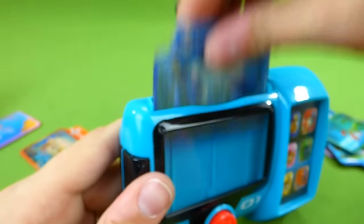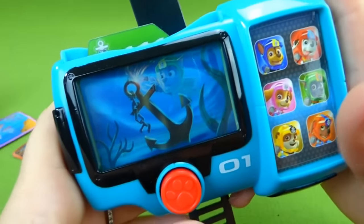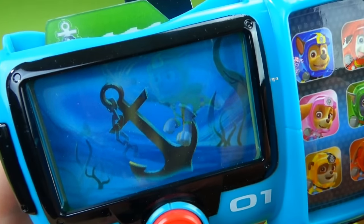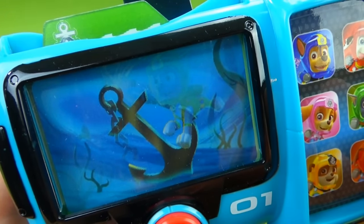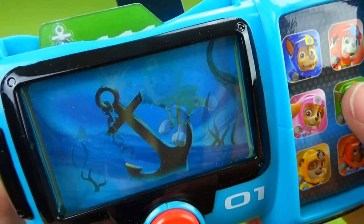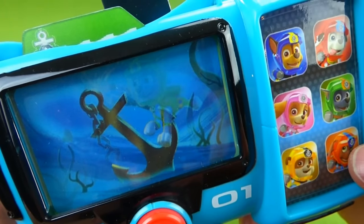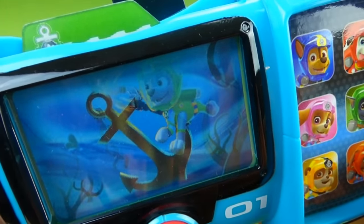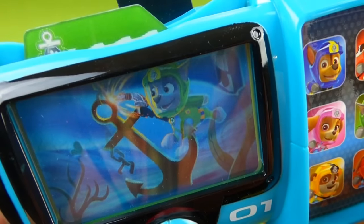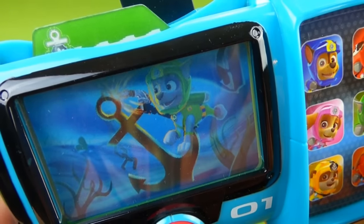Now let's see what the next mission is. We've got Rocky — we'll press the red button. Captain Turbot needs our help. His boat's anchor broke off and fell into the bay. Rocky, I need you and your underwater welder. Zuma, I need you and your sub. Let's dive in. Sea patrol is on a roll. Rocky's helping Captain Turbot get his anchor back. Way to go, Rocky and Zuma.